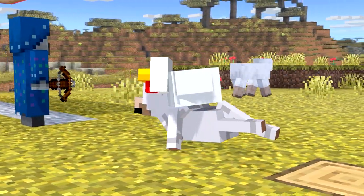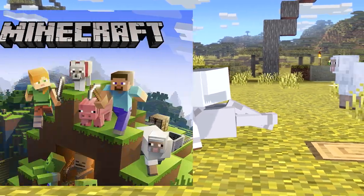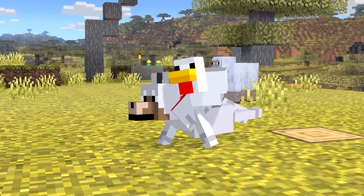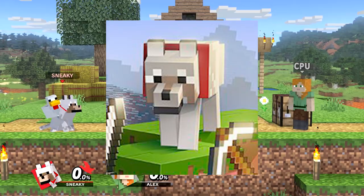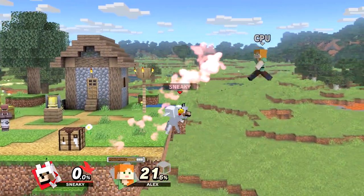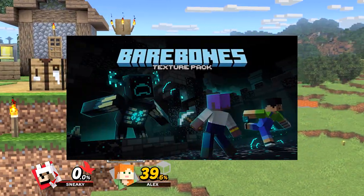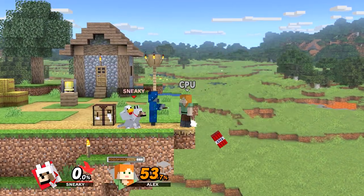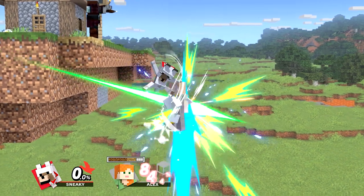Starting off the alt costumes, we have the first alternate costume, which is based off the promo material for Minecraft. He's sporting his red collar and is considered a tamed wolf, because he's typically presented like this in the Minecraft cover art. You could also see this as a callback to the classic Minecraft trailers, or what I actually based it off — the Bare Bones Minecraft pack, which aims to emulate that trailer look. Either way, I wanted to include the look, so here you go.